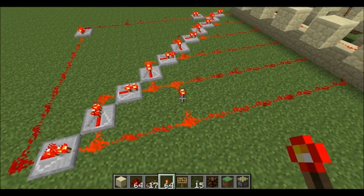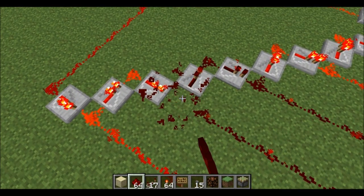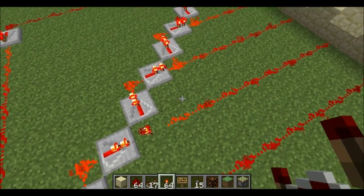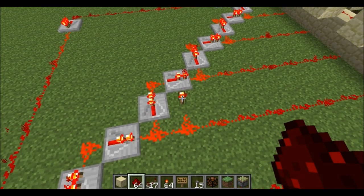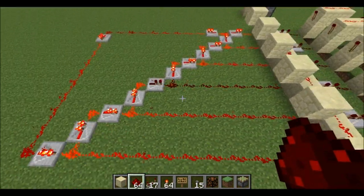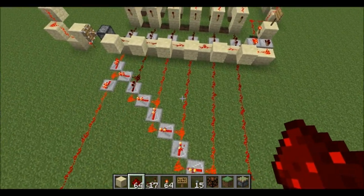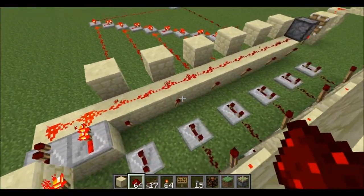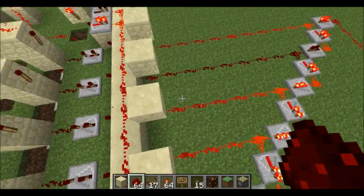The way you would start it is you let it run all the way through, and then you go over to an important piece of redstone like this. You let it run all the way through, and then you break it and replace it really quickly, and it should be so that only one line is dark while all the other ones are lit.